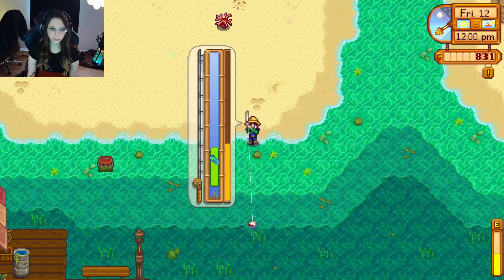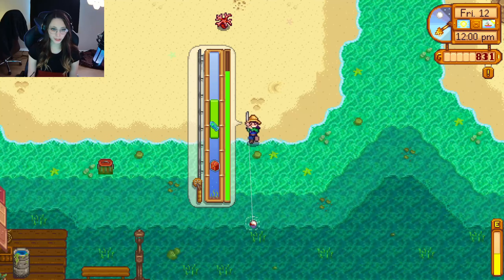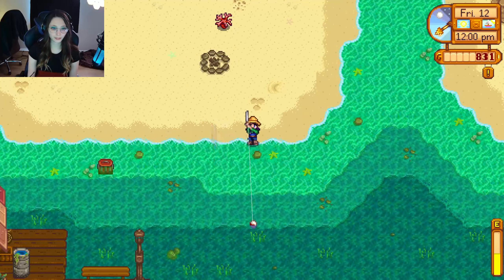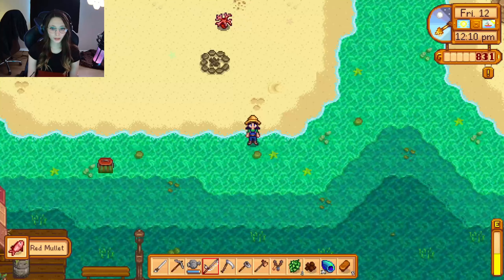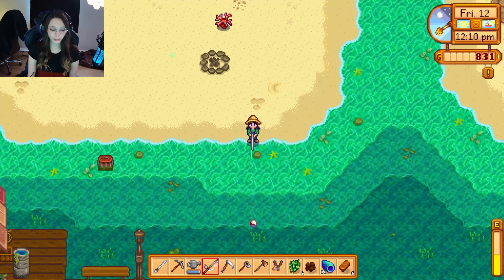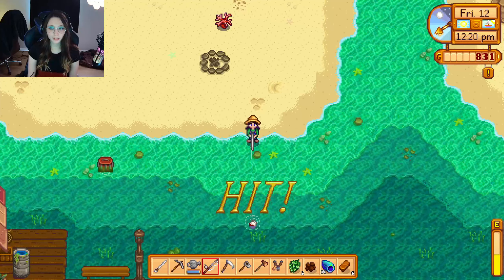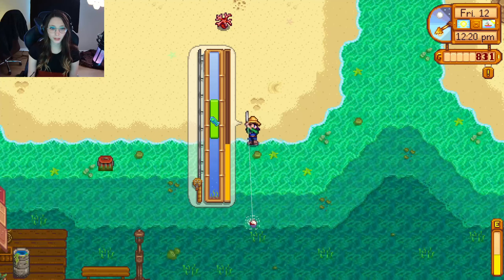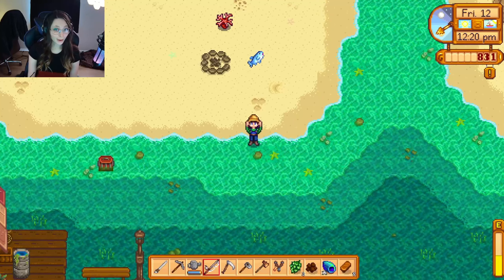Come on, let it be an octopus. Oh, another treasure chest — look at that. Oh did we get that in time? Oh we did, nice. Oh we got a diamond in that one. I've already got a red mullet. All right, 12:20 — come on let this be the octopus. Please. Nope, it's a tuna.